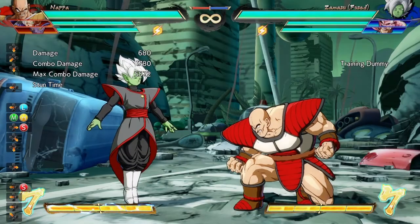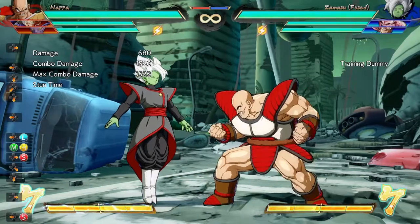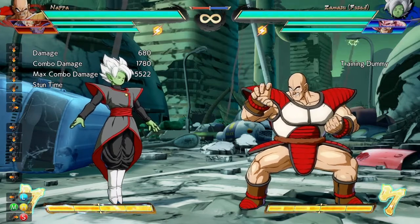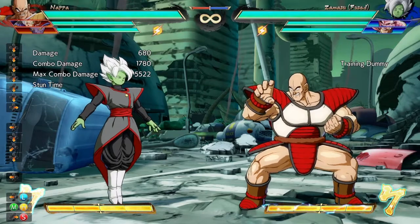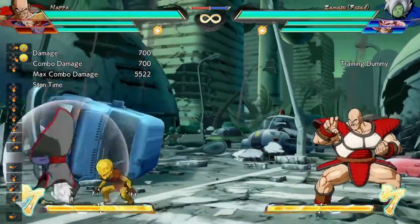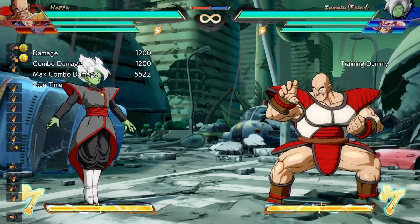I want you to look at this character in the face and tell me he's not ugly. People pick Merged Zamasu, Goku Black, Vegeto, Gogeta — they look cool. Nobody picks Napa because he's ugly. But I've done everything I can to show you this character is top tier and insanely strong. Stop sleeping on him. If you're sleeping on Napa, I highly recommend you start labbing him or just pick him up and enjoy just popping the Saibaman out. The panic that little Saibaman instills in people — it makes my heart flutter.